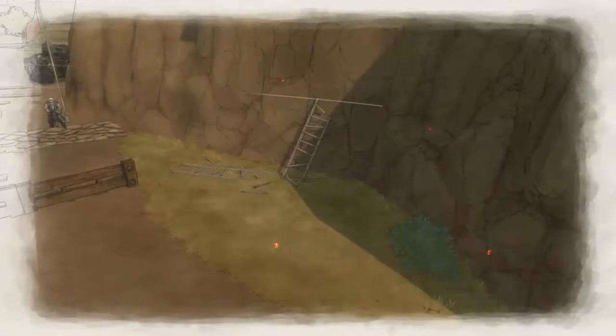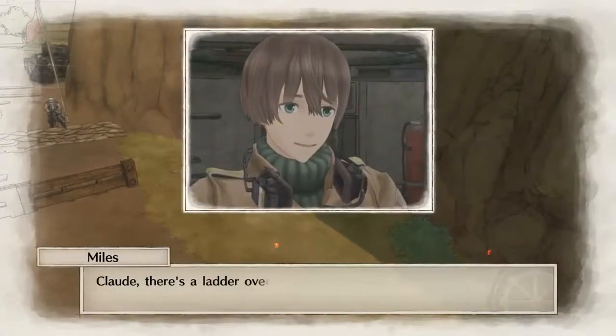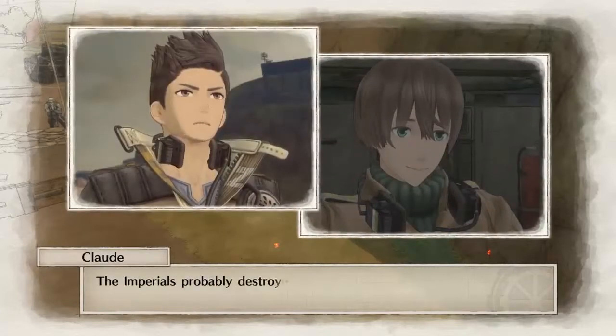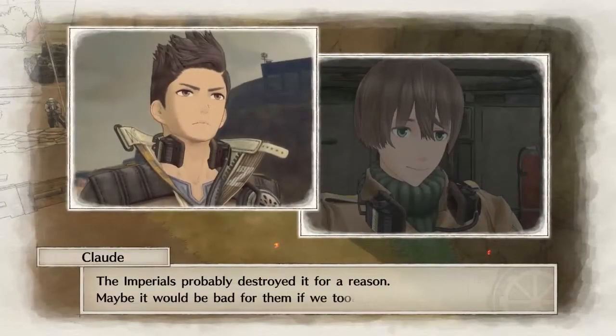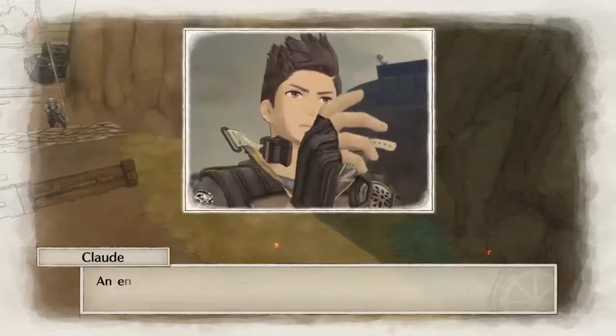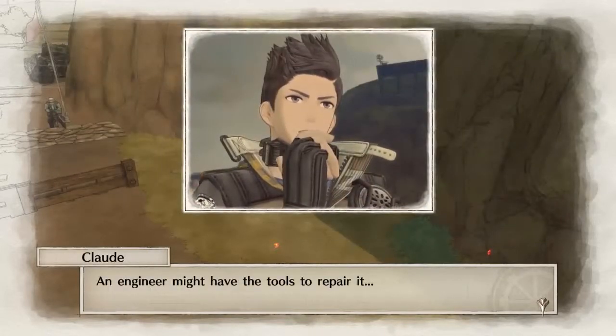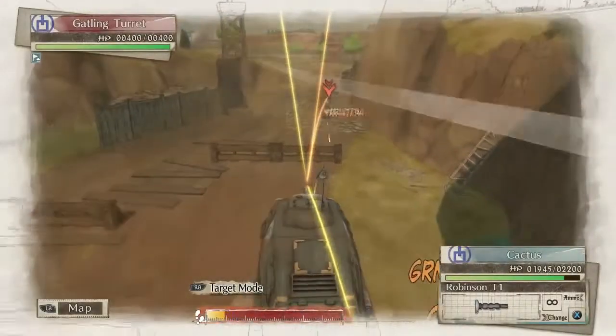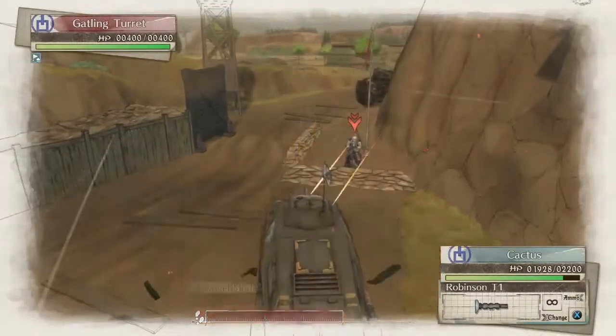Engineers - that's the answer. There's a ladder over there! But it's broken. The Imperials probably destroyed it for a reason - maybe it would be bad for them if we took that route. An engineer might have the tools to repair it. Watch out! We're onto you!